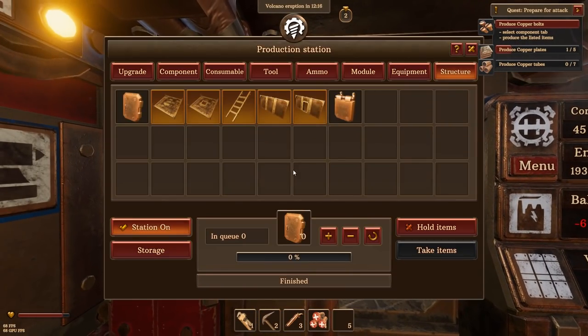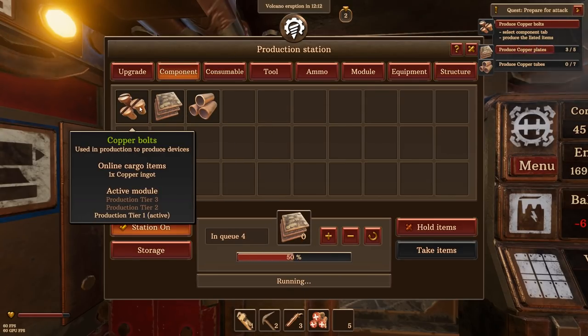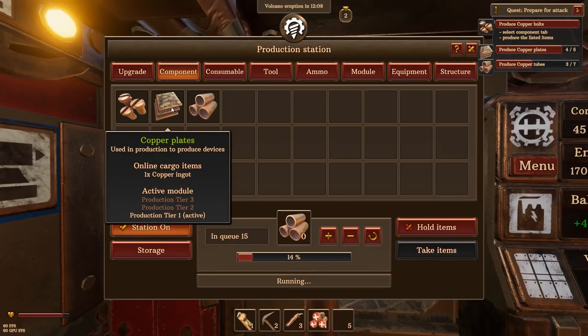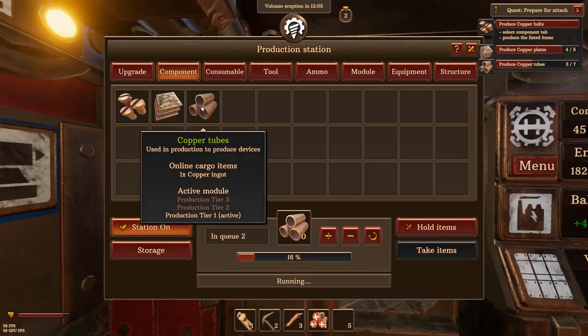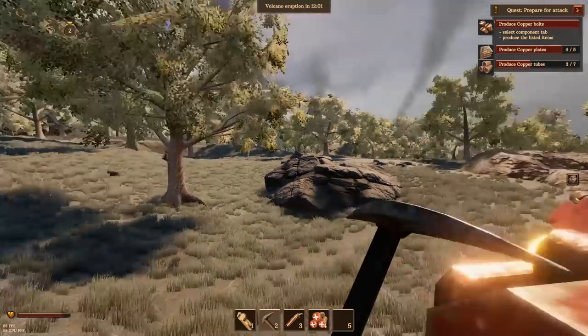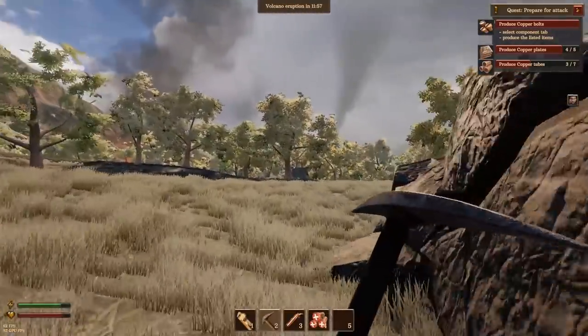Right, let's keep going with what we're doing. We want to make copper plates - some more of those - and some copper tubes. Let's just make a bunch of everything so we can actually have a bunch of stuff. Maybe I should go out and look for some more copper while I'm at it. The trees have recovered nicely from their giant explosion, haven't they?